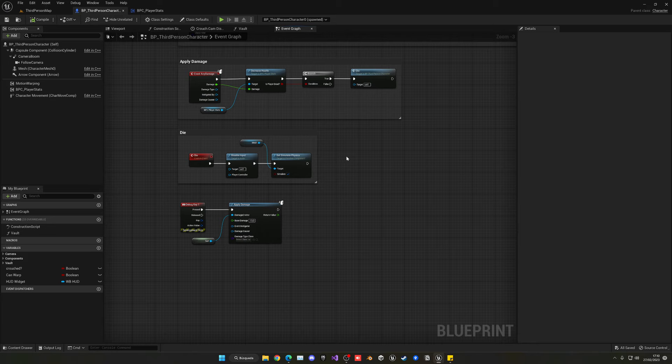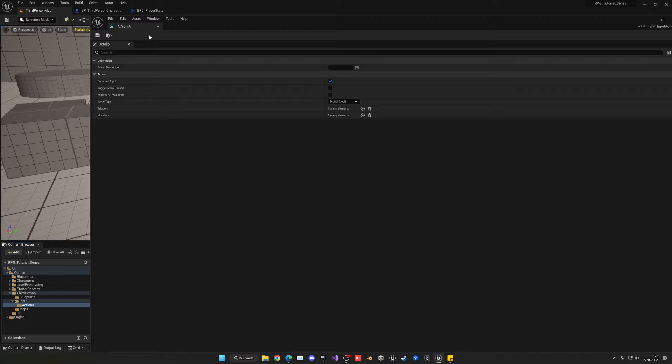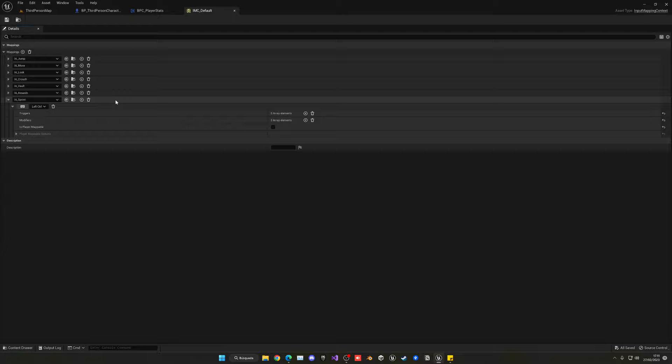Let's create a new input action. Go to the ThirdPerson Input Actions folder and create a new Input Action called 'IA_Sprint'. Open it — the value type stays as a boolean. Then go into the Input Mapping Collection, add a new mapping for Sprint, click the key field, and press a key. We'll use Left Control for now, but since that conflicts with crouch we'll change it to Alt. You can map it to whatever key you prefer; we'll tune the keys later.